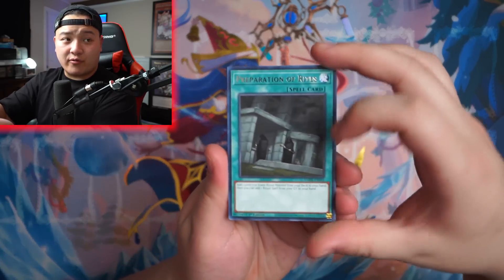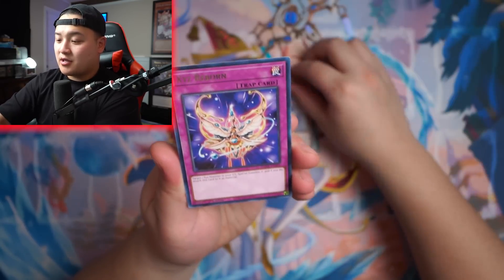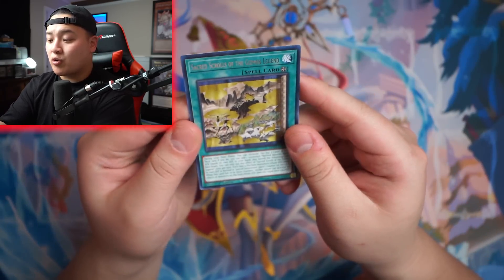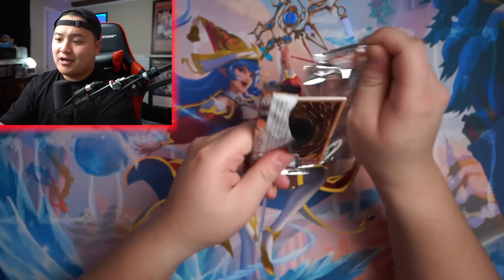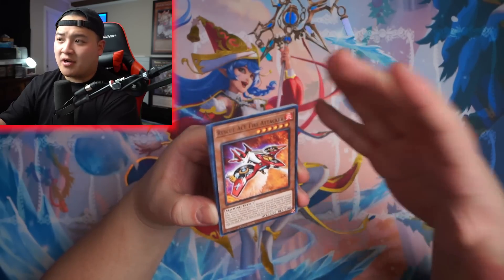Next pack: Preparation of Rites, Nini, Demiro, Meccano, Exceeds Reborn, Meccano Rivalry, Exceeds Tribe Rivals, Tribe Rivals, The Sacred Sword of the Gizmec Legend. So Gizmec reprints right here. I don't think there are any significantly crazy reprints as Collector's Rare — we just see Card Trooper and Infernobles. I don't see anything crazy other than one-for-one.